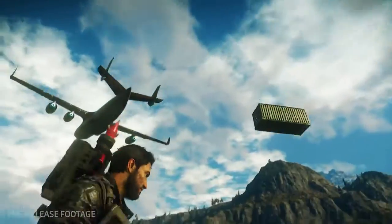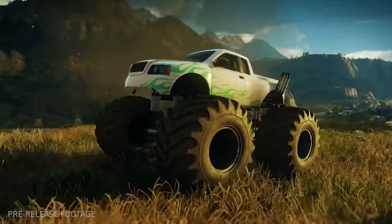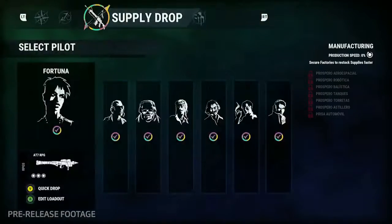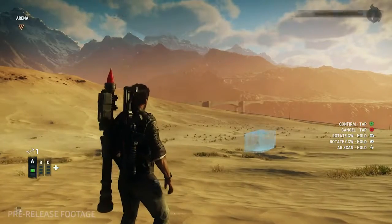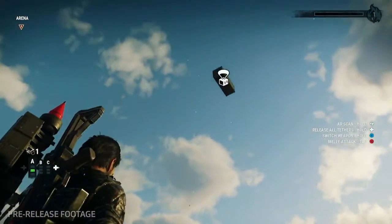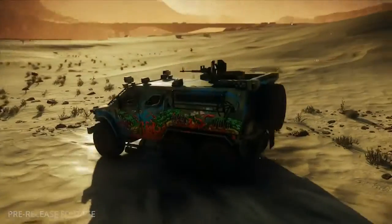Welcome back to our Just Cause 4 Spotlight series, where today we'll be taking a look into the new and improved Supply Drop function. Supply Drops, the successor to Just Cause 3's Rebel Drop, allows you to select exactly the vehicle, weapon, or even some cool random items that you want and fly them in via the menu.